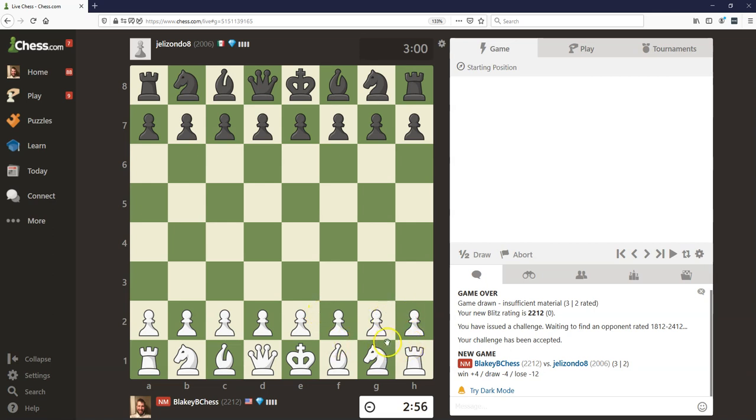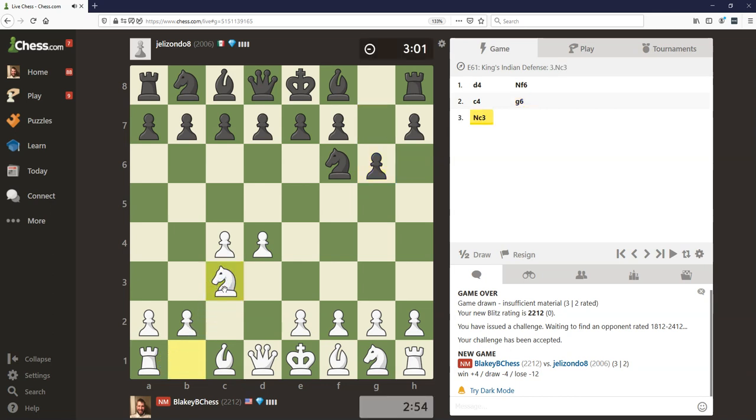All right, it is time for another blitz game today. Let's actually play d4 this time and get something a bit different, maybe something I don't see every day. I don't play these openings with white in tournament chess, so I don't have too much preparation here. And we might be getting a King's Indian or a Grunfeld kind of opening right now. So let's go for the King's Indian.